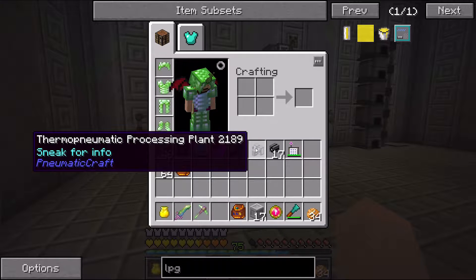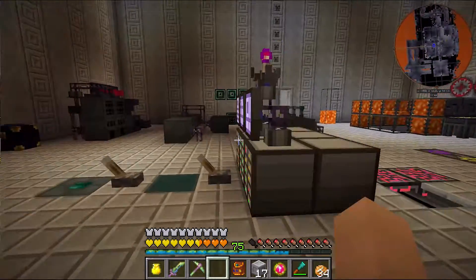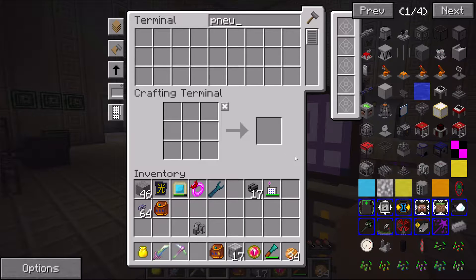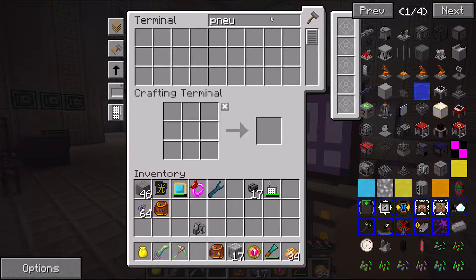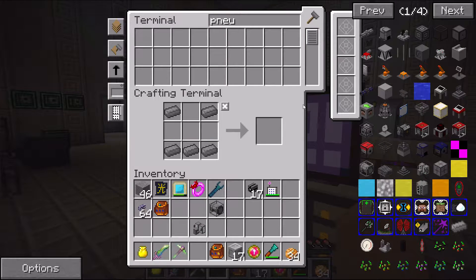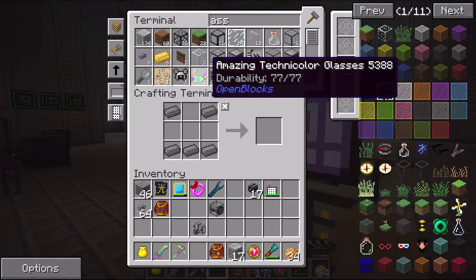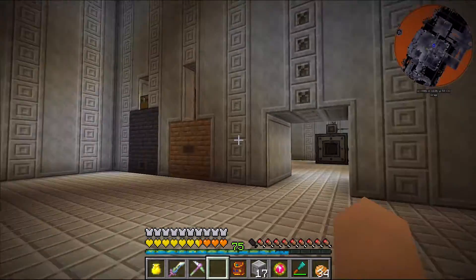I have this thermo pneumatic processing plant and that's going to be the basis for creating plastics from the liquid LPG. Looking at PneumaticCraft in NEI, I need a vortex tube — I said coil but it's actually tube — and a plastic mixer. It doesn't look like I have enough glass for the mixer, so let me go ahead and create some glass. There we go, that gives us the plastic mixer.